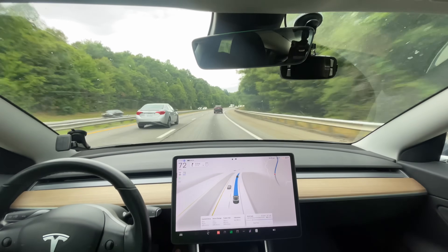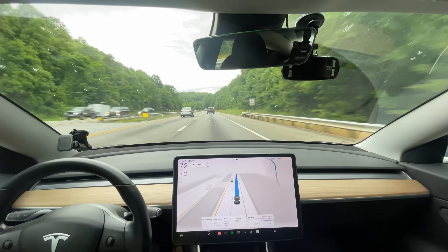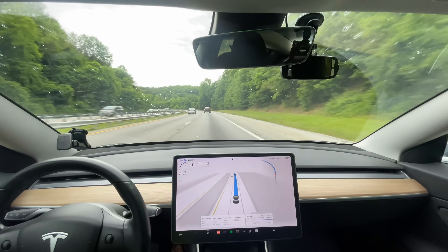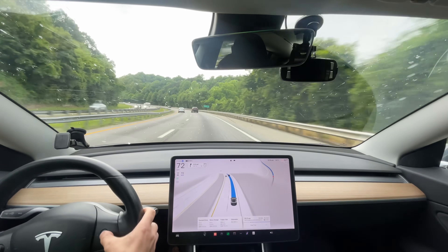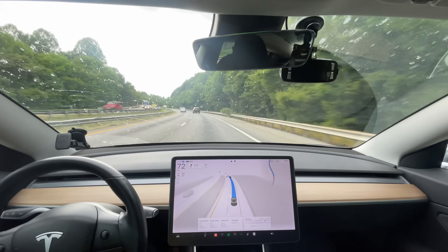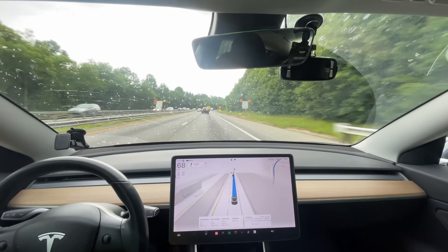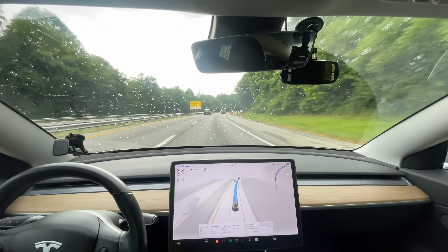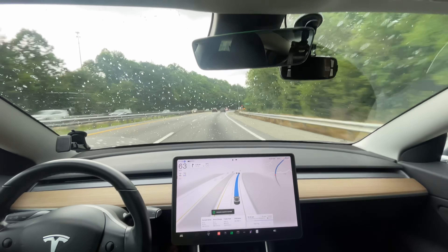We're going to see how it does on this route — no hands. This speed limit sign right here, it needs to learn how to read it. It's not going to read it — see, nothing. To try and assist, I'm putting it in chill mode from average mode. It'll actually slow down behind this truck up here, which will make me feel a lot more comfortable. And now the rain is starting.